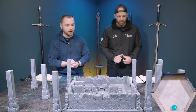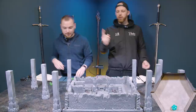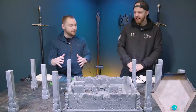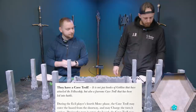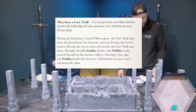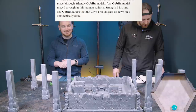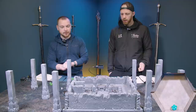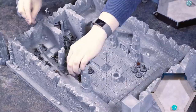On to turn four — the cave troll has arrived! We roll priority first. In the famous words of Boromir: they have a cave troll. During the evil player's fourth move phase, the cave troll may enter from the doorway and may charge the turn it arrives. It may move through friendly goblin models — any goblin moved through suffers a strength three hit, and any goblin the troll finishes its move on is automatically killed. I may choose when to bring him on.